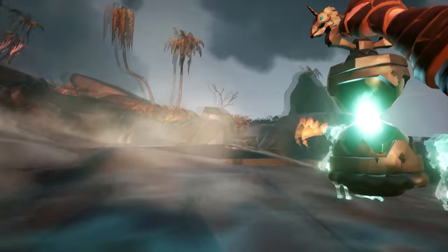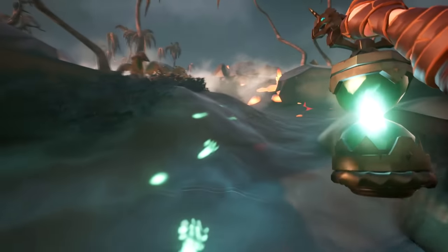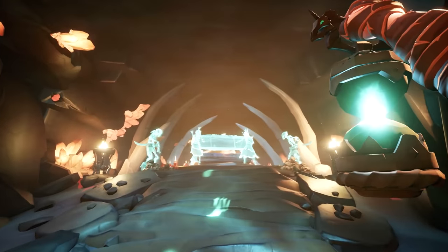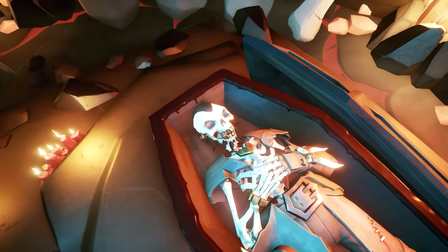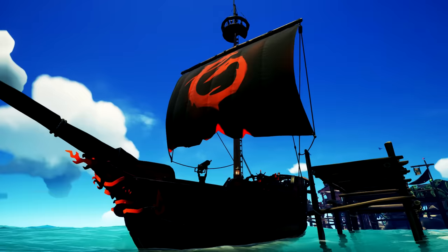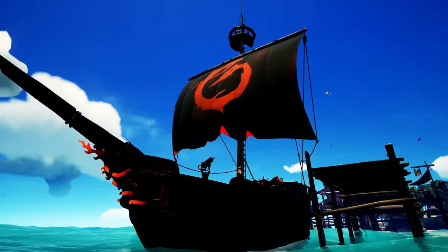Now let's head back to the skeletal funeral procession. Follow the footprints up the shoreline and into the island — they will take you into this cave. Pendragon will open the door for you, and once inside, using your torch, you will see the skeletons resting the coffin at some sort of ritual area. Put down the torch and open the coffin, and take the skull. And... it's a trap! I'll leave the rest for you to figure out — I don't want to spoil this epic ending.